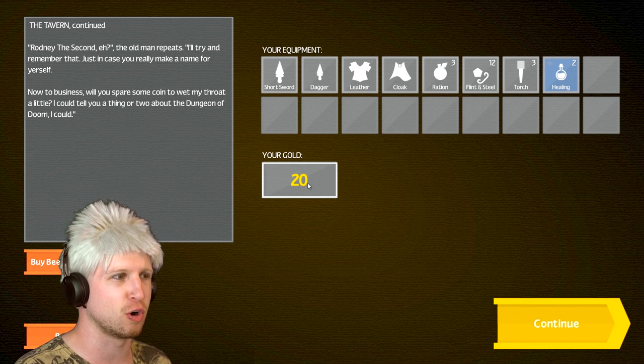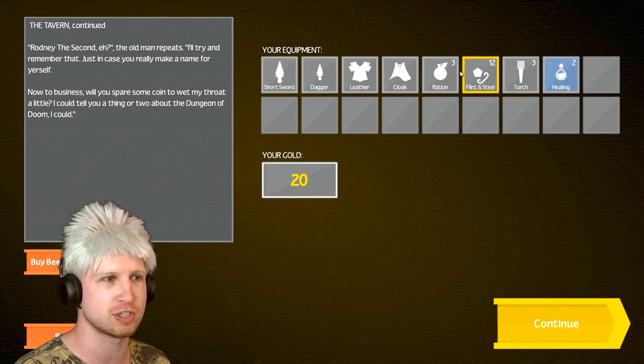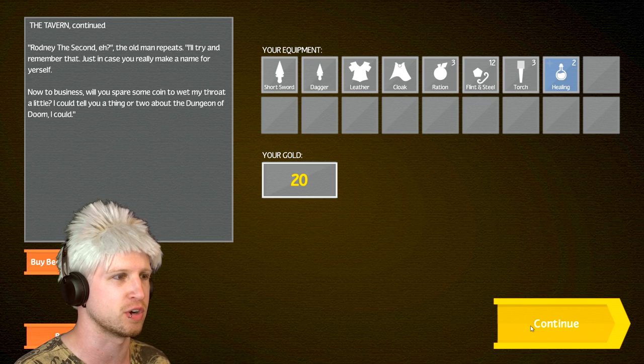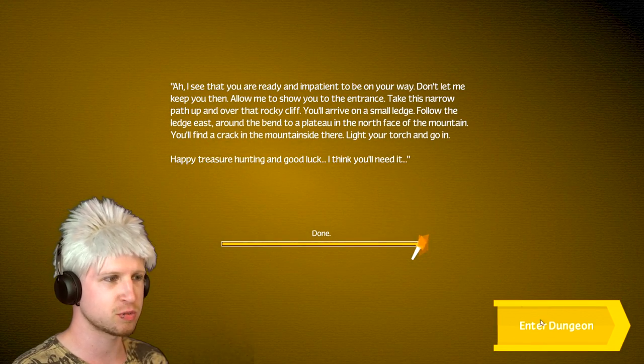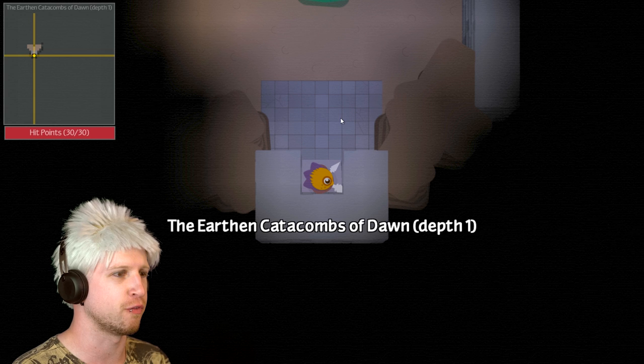Buy beers for five gold. We got 20 gold, but this is equipment we already have on hand. Let's ignore that and just go right into it — let's just go for it. Unearthed Catacombs of Dawn. You are now inside the Dungeon of Doom.